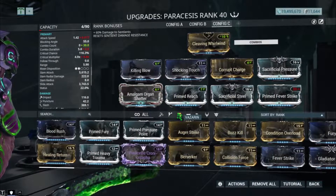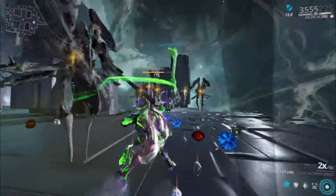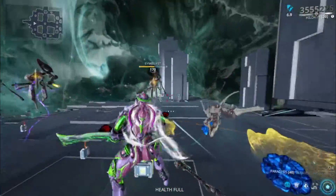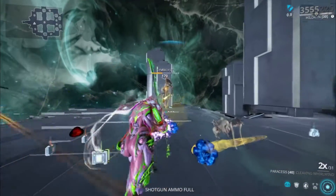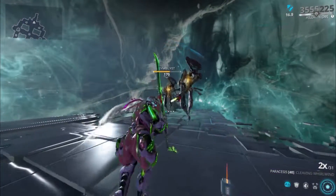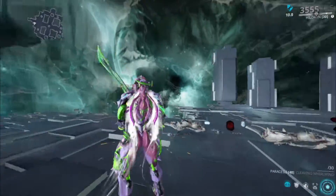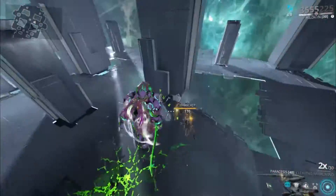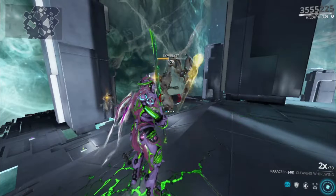Here's the damage for this build. Keep in mind these are level 170. If they were around level 90 you'd probably one-hit them. A jumping attack doesn't do much more damage — it's not worth it, just use the regular heavy attack. So that's the damage on the sentient build.